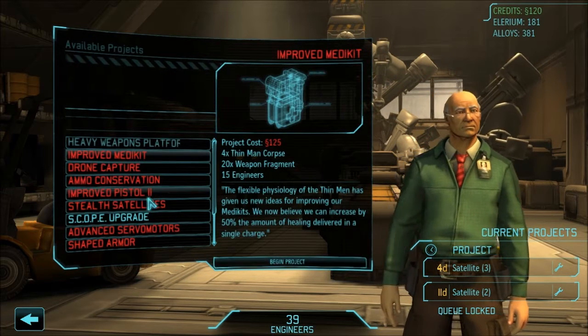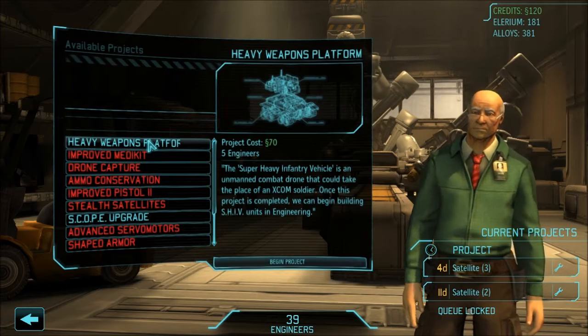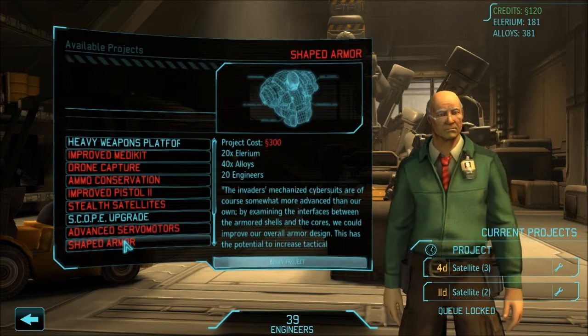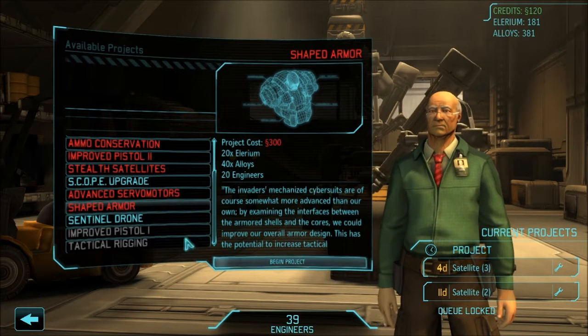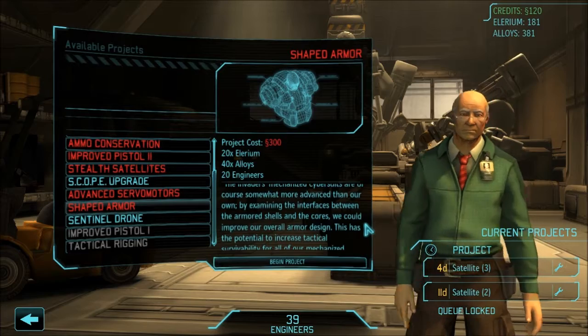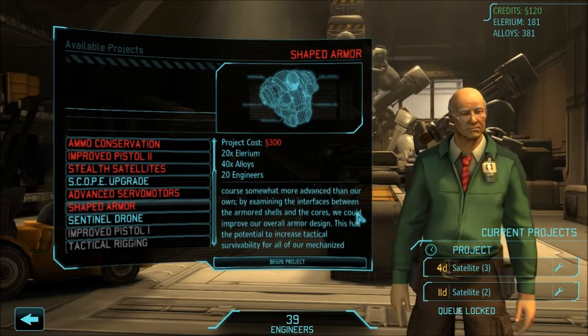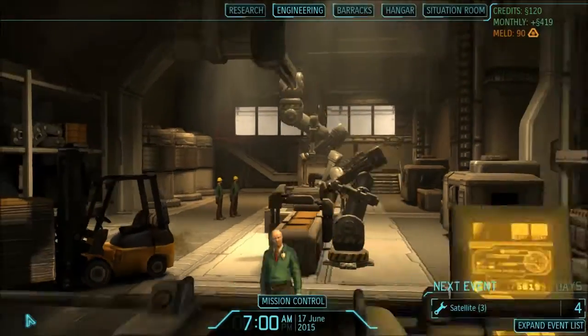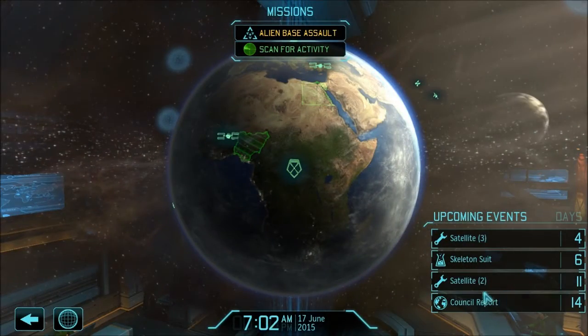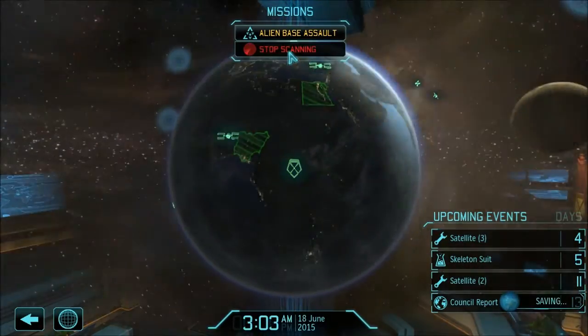Drone capture. Improved medical kit would be great. There's the sheev. Shaped armor — by examining this, we could improve all mechanized units. We're getting kind of close to the council report in two weeks.